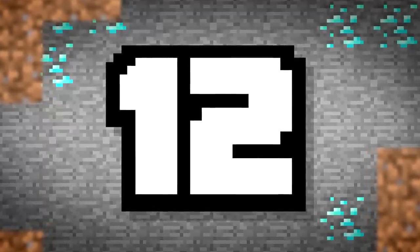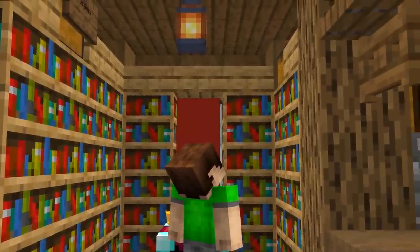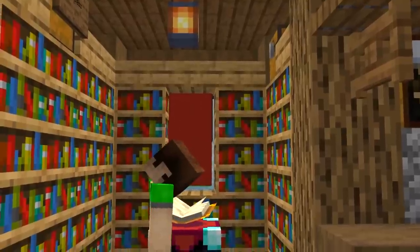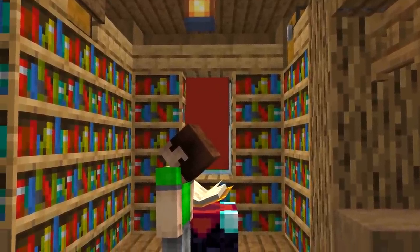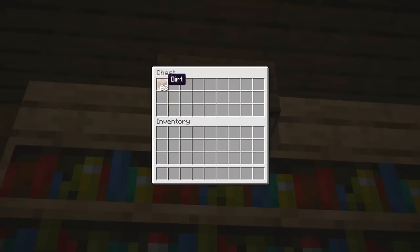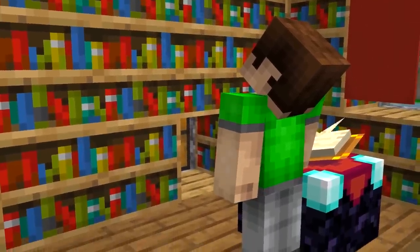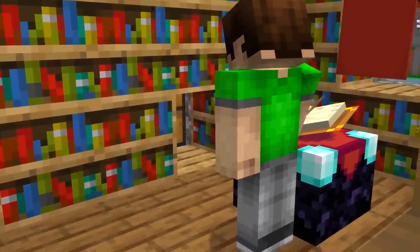Number 12. What if players could only access your diamonds by taking your least precious items? By hooking up a trapped chest to hold dirt and with a little redstone wiring, you can make it so that your real chest will only appear if all the dirt blocks are removed from the chest — the last thing a thief would want to take.